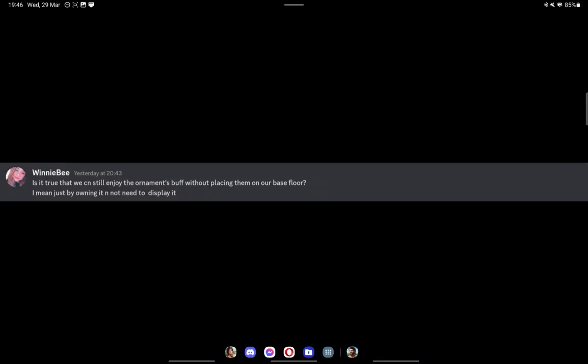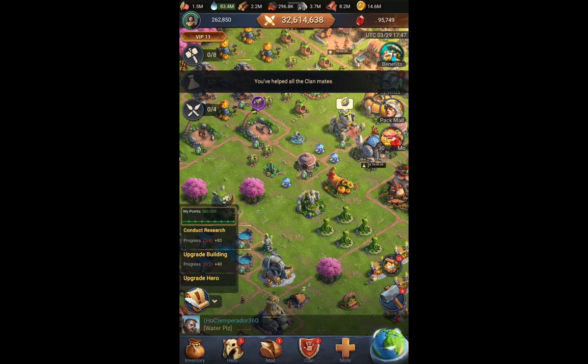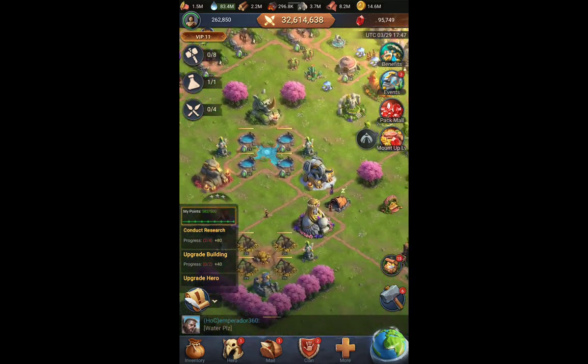Today we're going to cover skins and ornaments in the game. I got questions from players on Discord and in the comments asking whether you can still enjoy the ornaments buff without placing them on your base floor — like, do you just need to own them and not display them? I also noticed on the official Discord that players were asking about this, so let's go through it. We'll start with the skins.